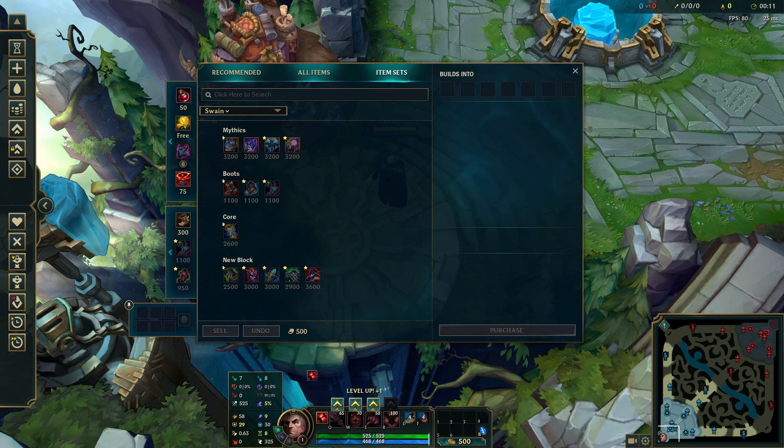Swain uses both Sorcerer's Shoes and defensive boots well, so buy whichever suits your needs. A core item on Swain is Zhonya's Hourglass — he can use it mid-ult to damage all nearby enemies and heal during stasis. Afterwards you can build into other items depending on your enemy comp, or really any other AP item.